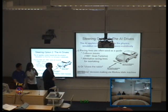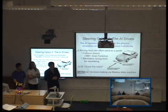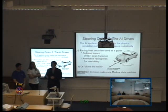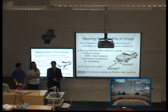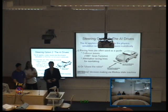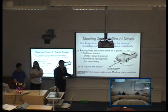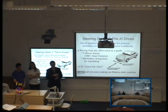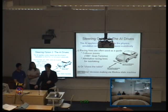Finally, there is fuzzy decision-making via Markov State Machines. As discussed previously, the difference between a finite state machine and a Markov State Machine is that it knows about past states — what direction you're going, whether you've just sped up or slowed down — to make decisions. This gets into actual decision-making based on what's in front of the NPC's car.